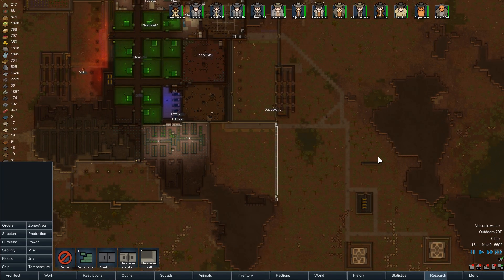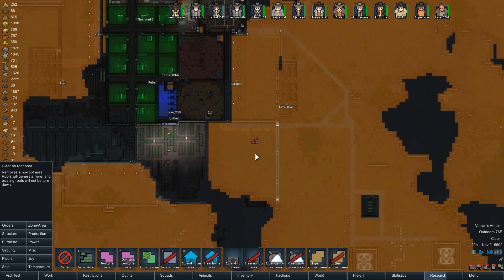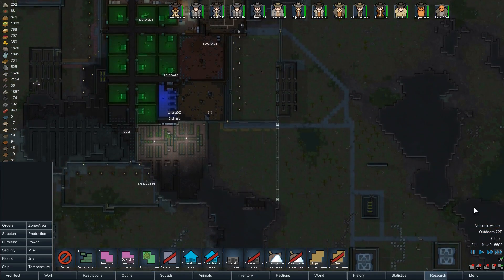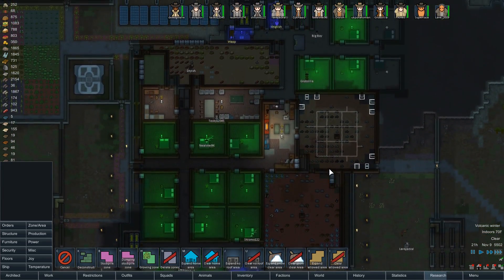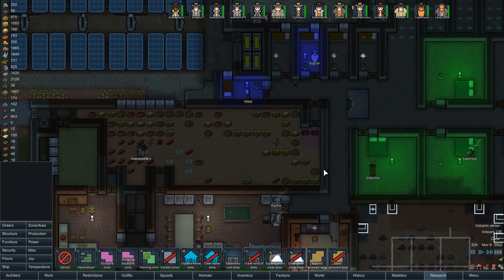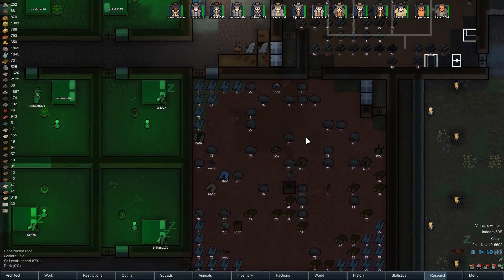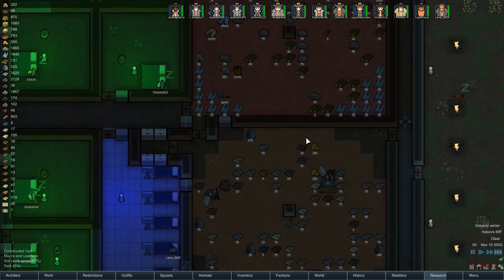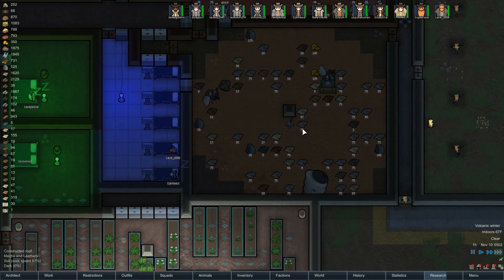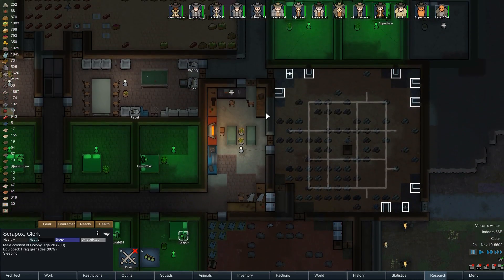Once we've built that wall, we can make it a roofed area — right now it's designated as unroofed. An exotic goods trader, huh? Well, if only I had something to sell you, because you probably have a joywire I want to buy, or a bionic leg, or a bionic eye, or a bionic arm. But I don't think I really have anything to sell to an exotic goods trader. Maybe some plasteel — no, that would be bulk goods. Let's at least talk to the guy and see what he has.